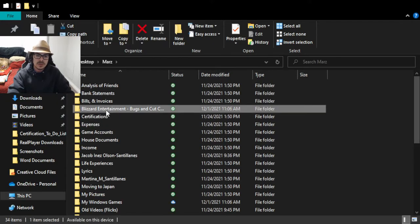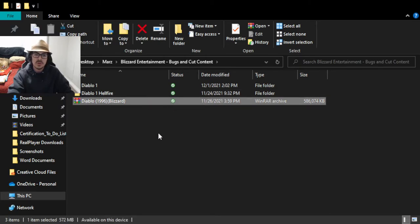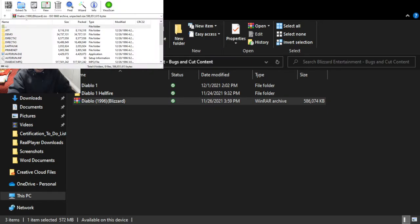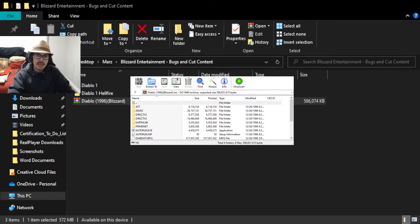Once you do that, go into your actual Diablo ISO — the one from archive.org. As you can see, it's got a couple of books and it's all together with WinRAR. Just double-click it and you'll get another window. In that window you'll find a little file called Diabdat.mpq — I have it highlighted on screen. You're going to want to hit extract to, then go to desktop, then go to Diablo HD, and hit OK.